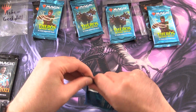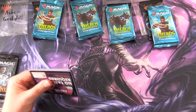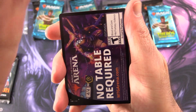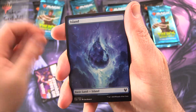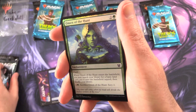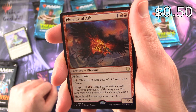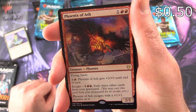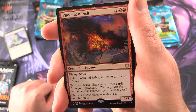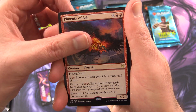Thank you for being a patron, Ash Geekalodal. Starting off with Theros Beyond Death — patrons get the rares, mythics, foils and anything over a buck. No table required in the arena and an island. A foil Omen of the Hunt, and the rare is Phoenix of Ash: creature Phoenix 2/2 with flying and haste, pay two and red, gets plus two plus three until end of turn. Has escaped for two and two red — exile three other cards from your graveyard and Phoenix of Ash escapes with a plus one plus one counter on it.